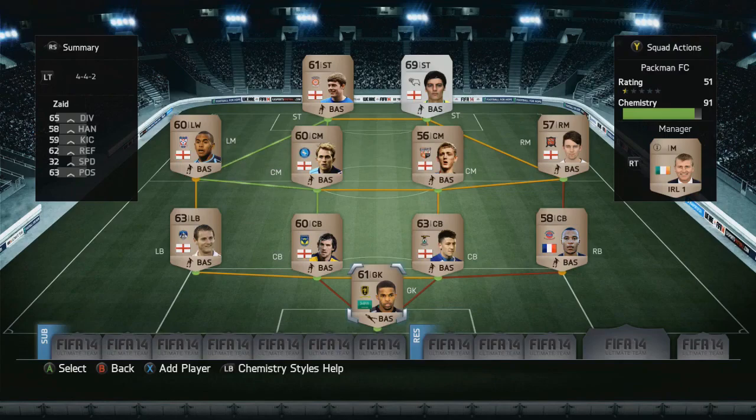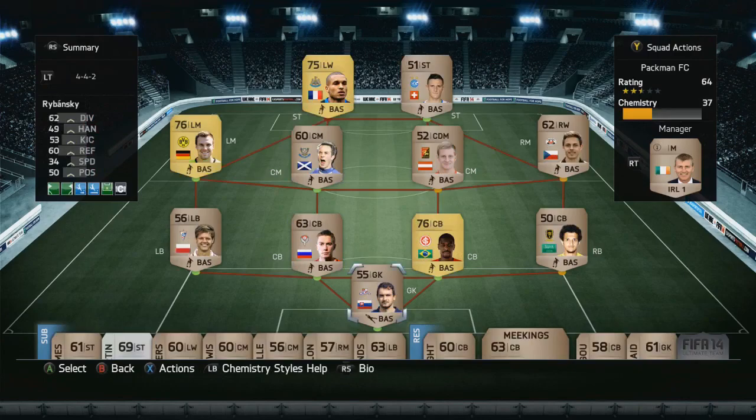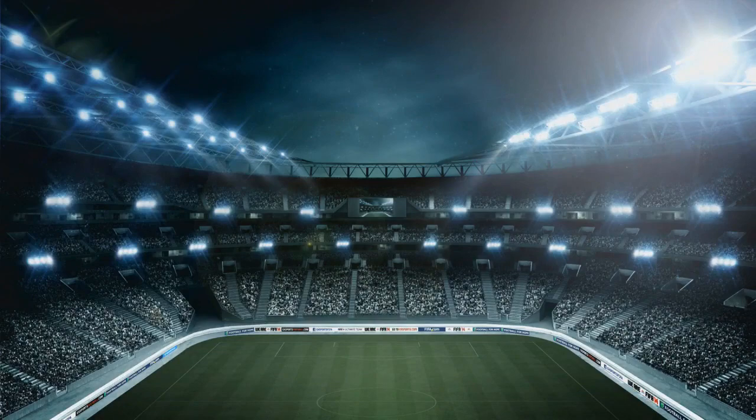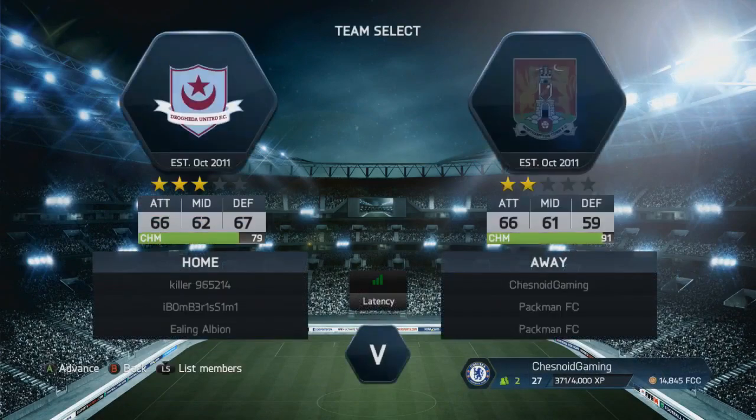This is the best team I can build from our starter pack — it's a 91 chemistry side, mainly made up of English players, some from the Football League and a couple from Scotland. There's a center back on the right hand side actually playing in the Scottish Premier League. The other squad made up of leftovers has really low chemistry — basically nobody links up with anyone else. That's the team we're looking to improve going forward.